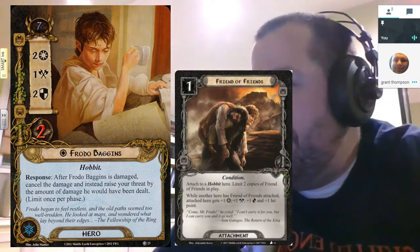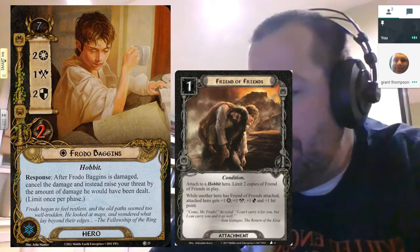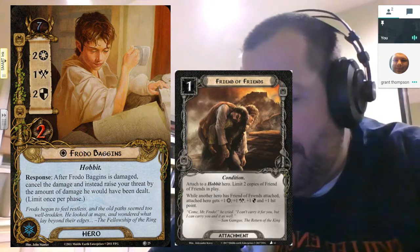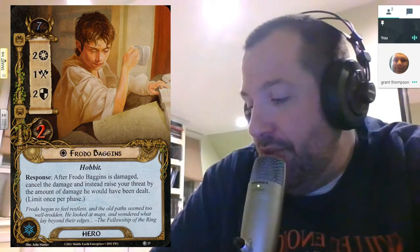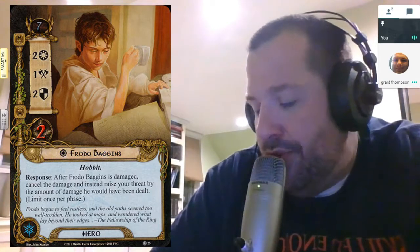One of the newer cards that works very well with Frodo is Friend of Friends, if you're running a Hobbit deck. I actually run that in my Hobbit deck now — you need two copies. You put one on two different Hobbits and they get plus one to each of their attributes and plus one hit point for one cost each. His stat line is pretty solid for a Hobbit.